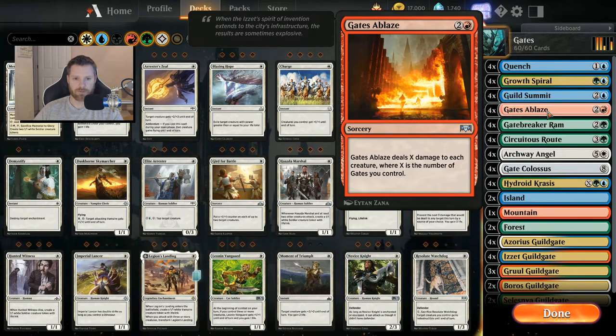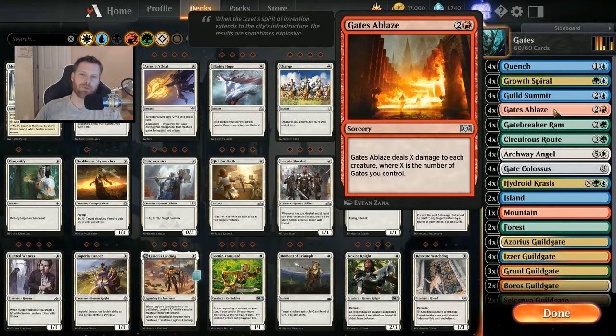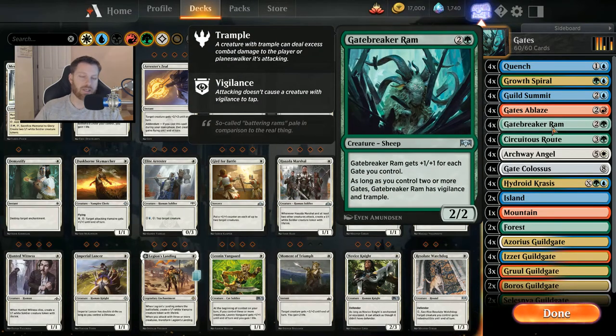Gates Ablaze deals with pesky aggro creatures — or stronger creatures if you're just getting in trouble. You get Gates Ablaze and boom, they're all gone. Gatebreaker Ram is the creature that draws all its power from the gates. It's a 3-cost 2/2 on its own, which kind of sucks, but it gets +1/+1 for each gate you control, and it's got Vigilance and Trample if you have two or more gates. You can also Gates Ablaze without killing your own Gatebreaker Rams — with 12 gates it'll be a 14/14.